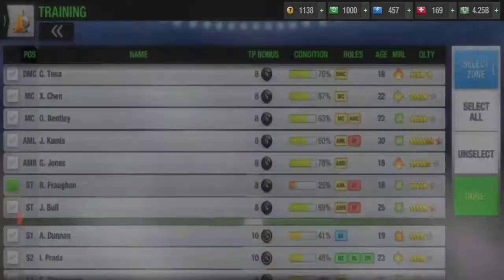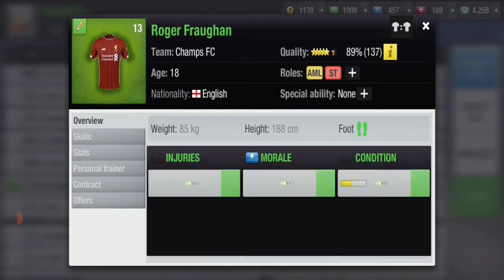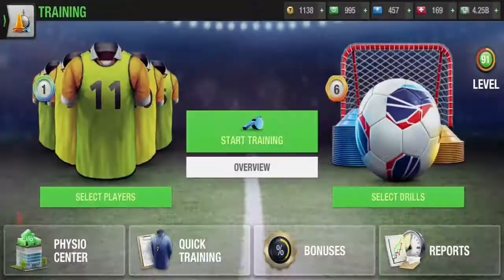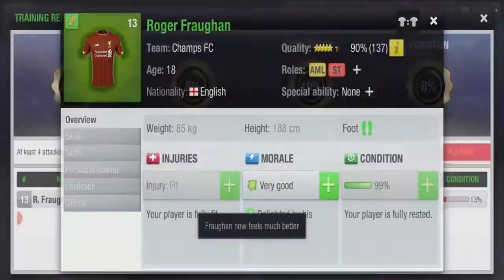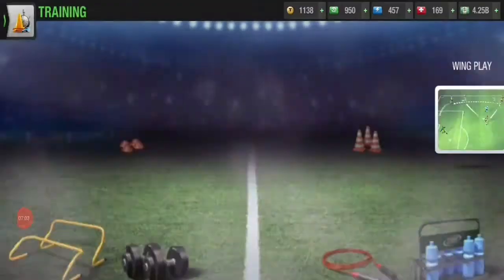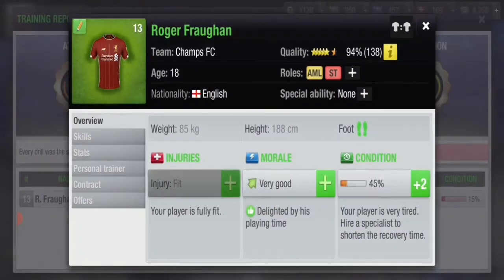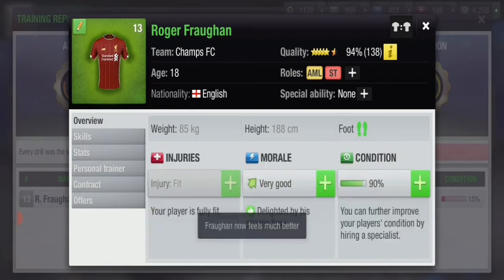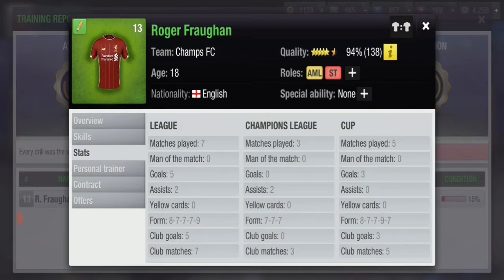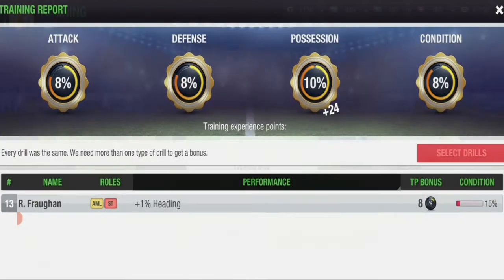Let's give him some condition bonus and start wing play training. Another quick update on how the training is coming along: we have cumulatively spent 100 rest now — we started at 1050 rest and we're now at 950. Shooting and finishing have increased, and crossing is increasing somehow because of the harder training. Let's continue with wing play training.